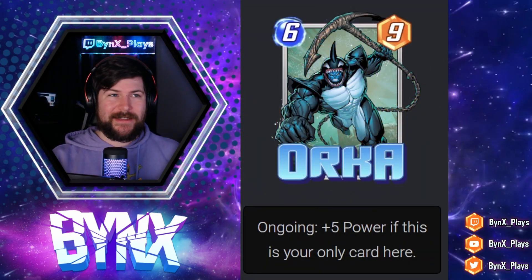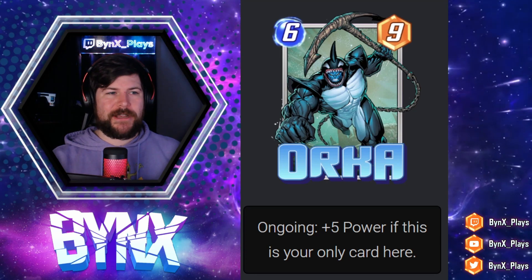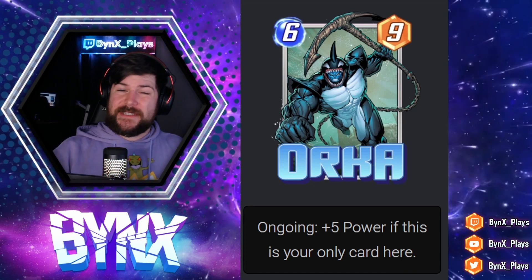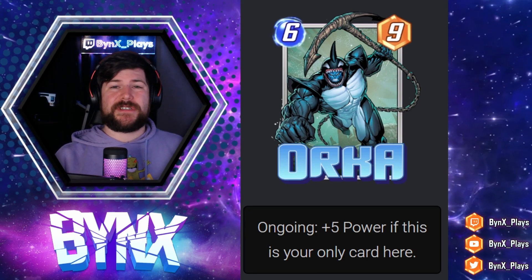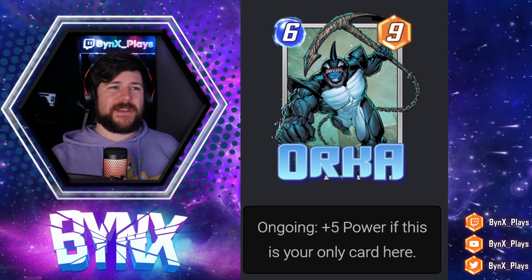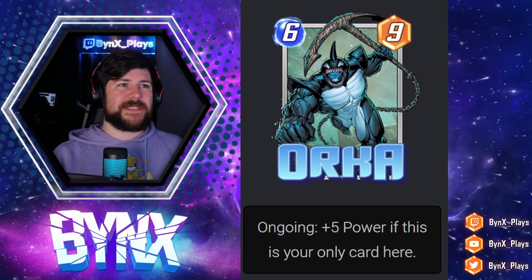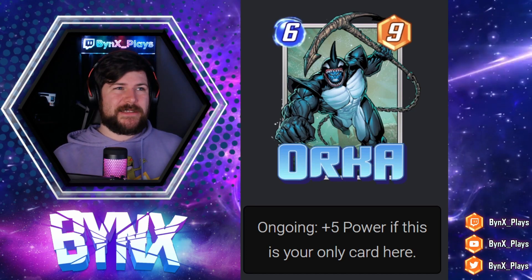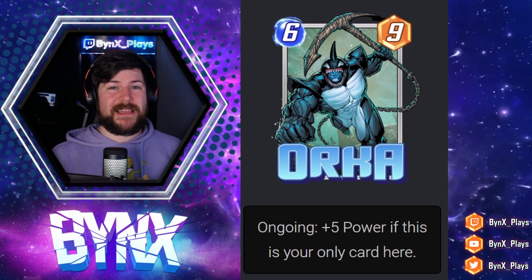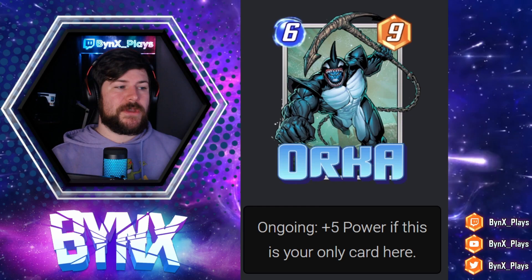Last but not least, we have Orca, a six energy, nine power card with ongoing: plus five power if this is your only card here. This is the exact same ongoing ability as Namor — you're paying two more energy for four extra power. When this goes off it's a six energy, fourteen power card — that's Giganto status, like a completely souped-up Devil Dinosaur kind of size. If it doesn't go off, you're still getting a six energy, nine power which is at a America Chavez level. You really want to play Orca in a very big deck or a super control-y style deck. Slamming this down on turn six in an empty lane is pretty darn scary — a lot of times you're not expecting a huge 14-power swing from your opponent.